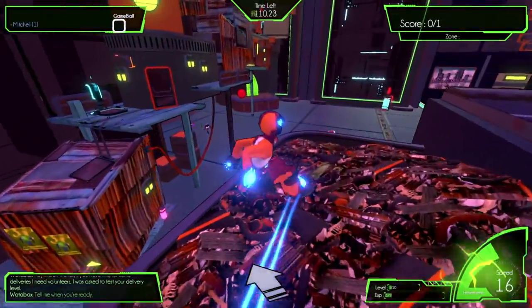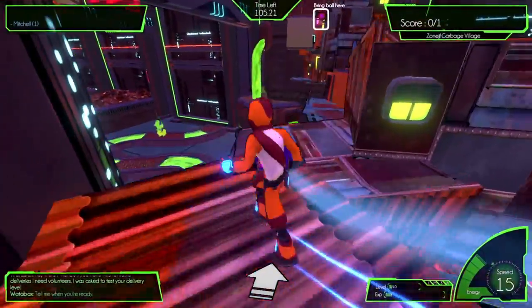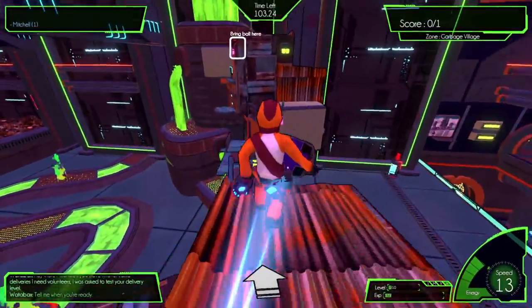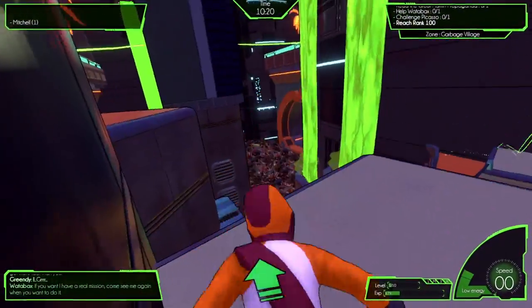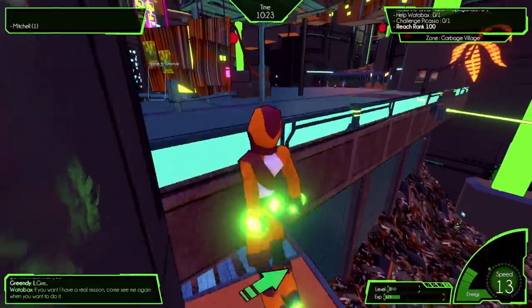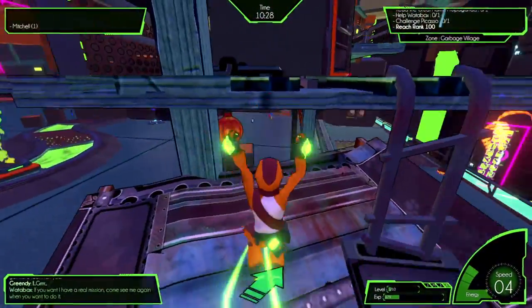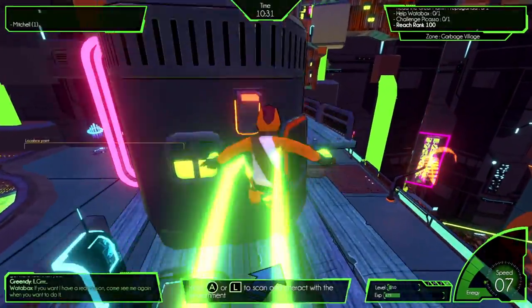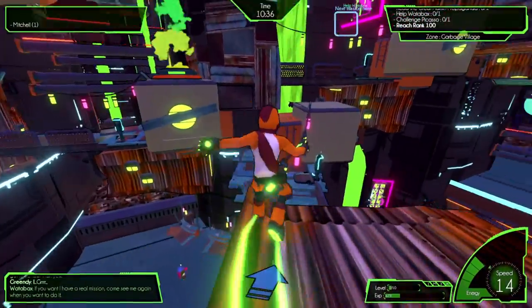This type of mission structure continues after the tutorial ends and the real game begins. While there are some mildly fun races, most of the missions are pretty uninspired. After the tutorial, I was thrown into a large, overwhelming hub world. There's no structure with regards to which missions you should complete at which time and where they're located. It's also never clear what you have to do next, so I just ended up roaming around finding anything to do.